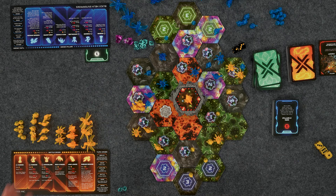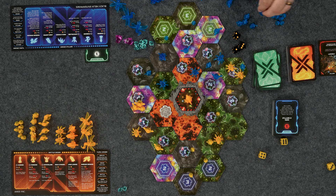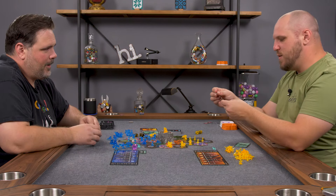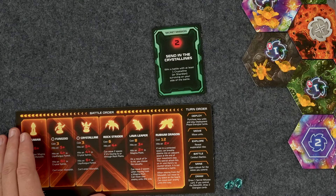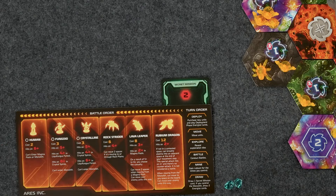I did not hit. Two hits from my side — that's great, Mike's Fungoid doesn't get to hit. My Fungoid has nothing to hit now either. So I win the battle. I'll use this objective: win a battle with at least one Crystalline surviving — that's two points. Now the second battle: two Rock Striders versus a Fungoid. Rock Striders do go first and hit on four and up — dang it. But the Fungoid was in the Liquifungus Forest so hits on four and above. I'll take out one of your Rock Striders. It is left as a contested space — we'll resolve that battle next turn unless I move out.